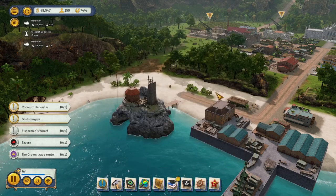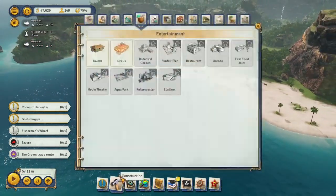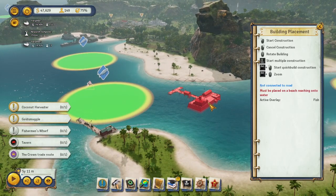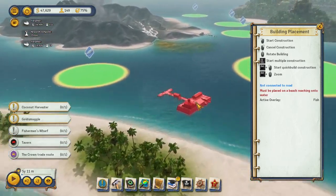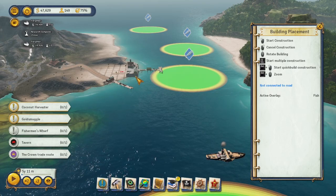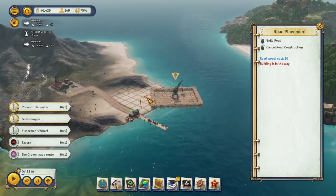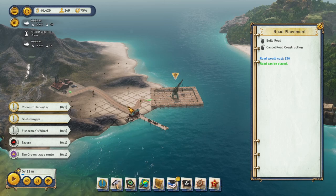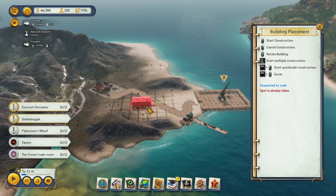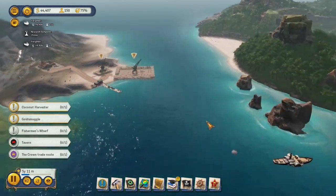We need a fisherman's wharf and another teamster's office — that I can do. Let's scroll out a bit first. Fisherman's wharf is over here, and right where we have the thing, of course. All kinds of fish all over the place. We'll place the teamster's office over here — that works.